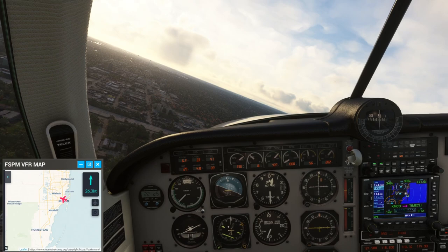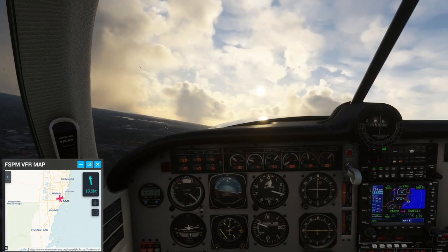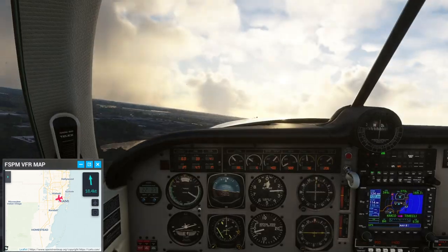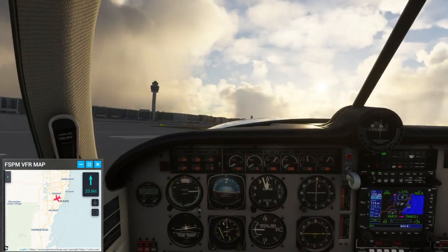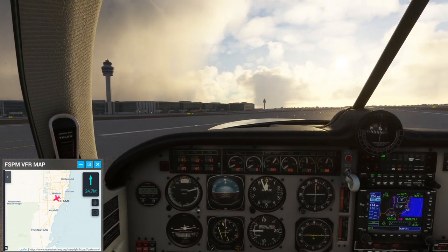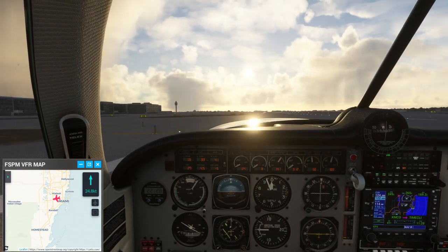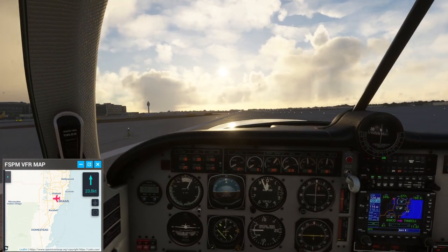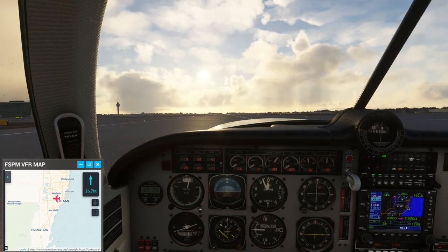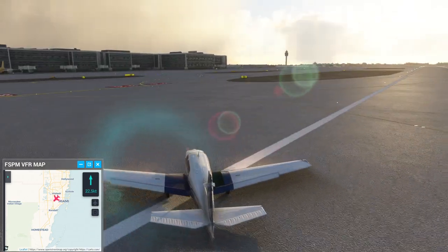It doesn't look too bad — it's getting down to a 20 knot crosswind region. Coming in a little low because of the sightseeing. Probably should not have gone to the exterior view at the moment. I sat down on part of the runway — okay, slowing down. The landing gear is fun. We have arrived at Miami.